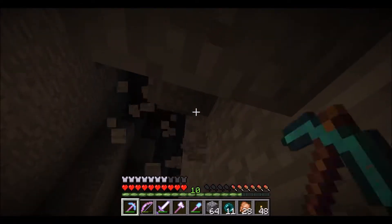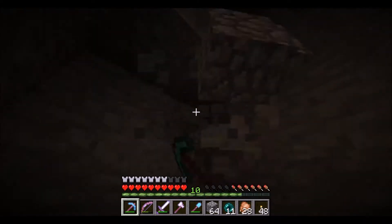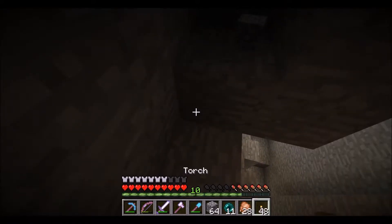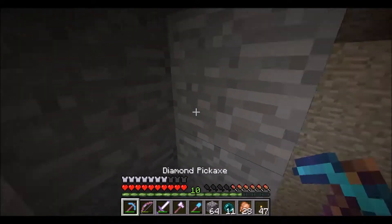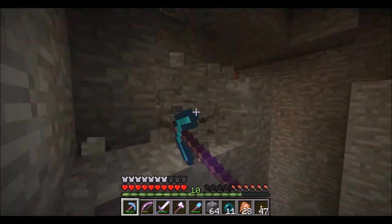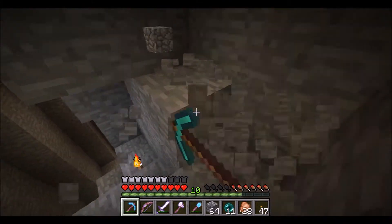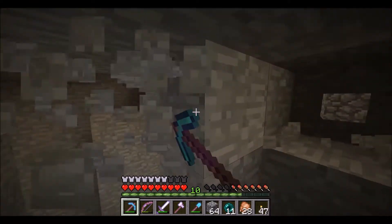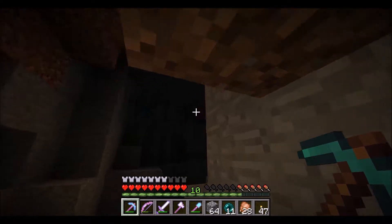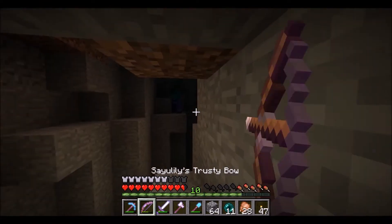There's a cave up here above us. Oh there's a bat! I see a zombie in a magic leather way down - oh he went right in front of me. I undershot that zombie who just despawned. I'm hearing that skeleton - where the heck is he? He's got to be up there near you. Yeah, I'm looking.